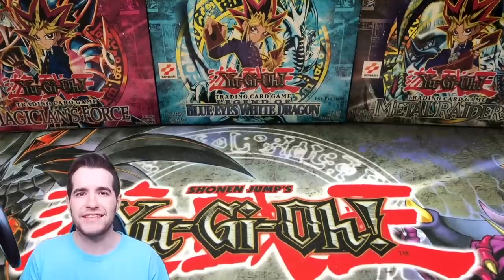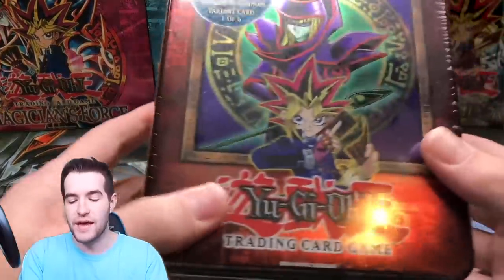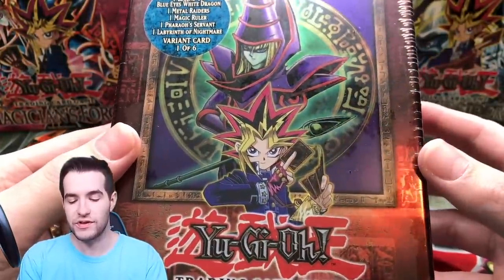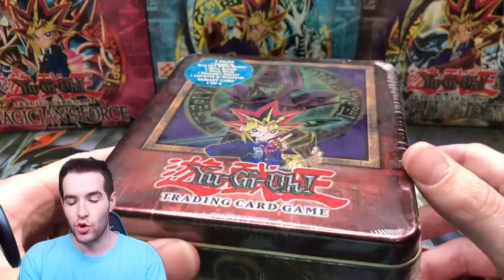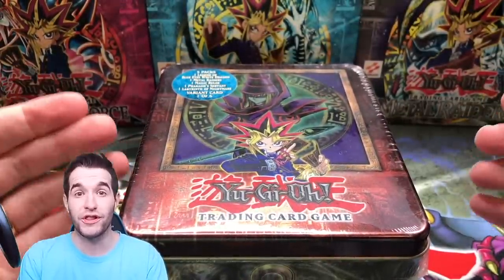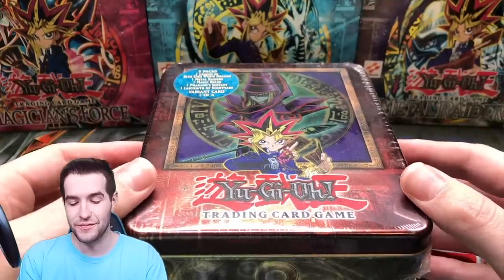What's up guys, we're back with another epic opening today. We're opening one of the most epic tins in Yugioh history — a Dark Magician 2003 tin. This one is for Spencer, so hopefully we can pull more foils like we have in the last two videos. We pulled some really good stuff from tins, so it's pretty awesome.